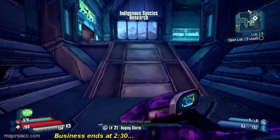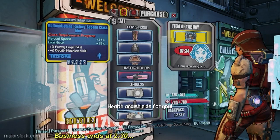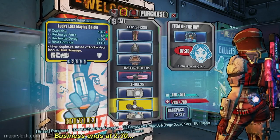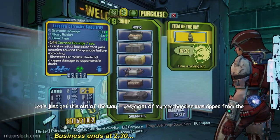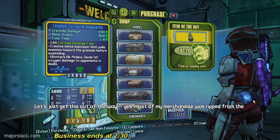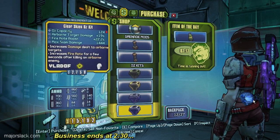Do I want to shop? Is there anything I might have? Authentication code has expired - please enter new authentication code. There was a legendary in the vending machine: a Longbow Corrosive Singularity. That would be great if the fuse time was below 1, but it's not.